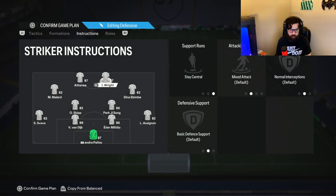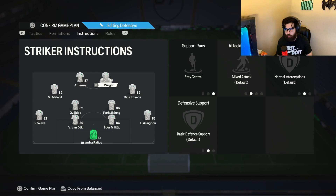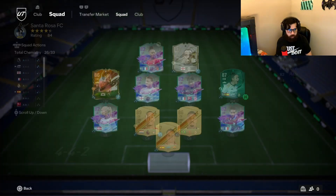Then you can migrate from balance, balance onto balance, direct passing or even forward runs. Once you get used to that, you can switch one striker to getting behind and keep the other stay central. Start off with the basics, then go from there and customize it to see what you like and what you don't. That's everything else — I'll leave it as is.